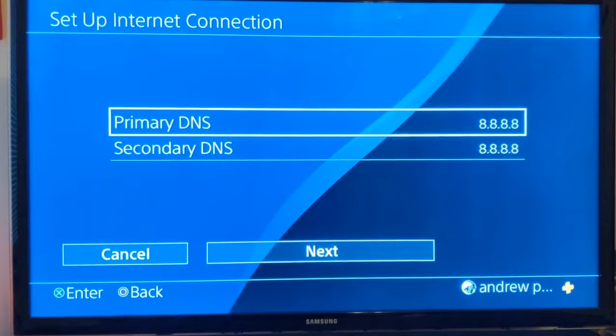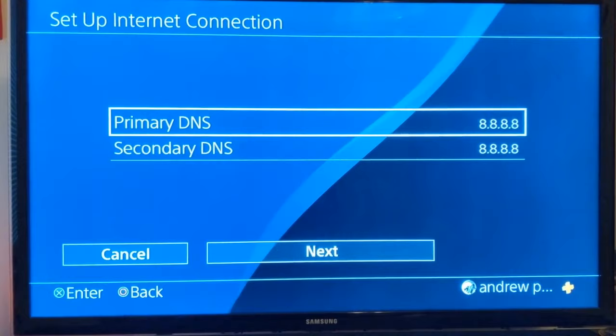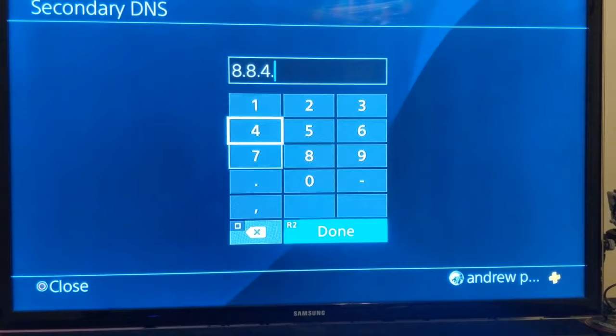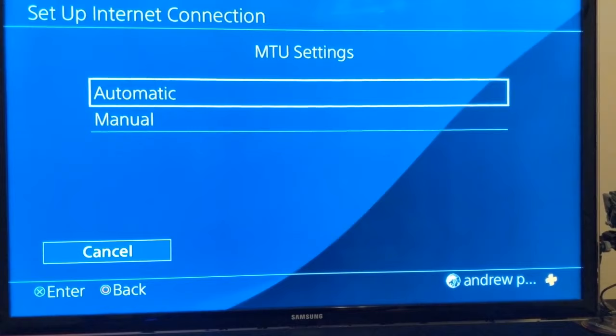Google has been known to do not-so-good stuff with data, so I will leave some other DNS servers in the description. For the secondary DNS, it's similar to the primary except put two fours at the end instead of eights — that's 8.8.4.4, also by Google. If you don't want Google's DNS, I'll have alternatives in the description. Proxy server doesn't matter, and now it's updated.